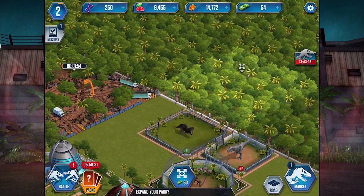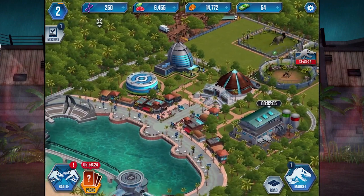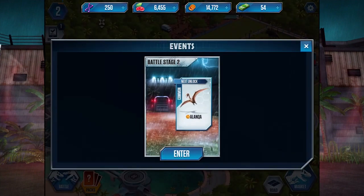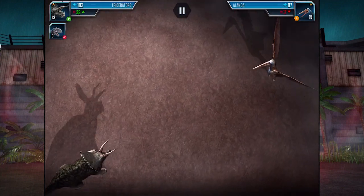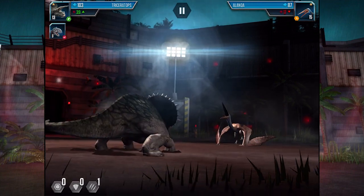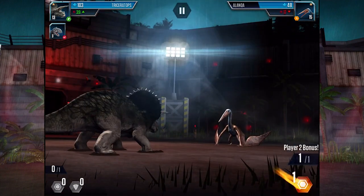We have coins — we can expand our park. We're going to expand this way, but we need 50 cash to expand that direction. I don't want to use cash because I don't have any left. We do have to face an Alanka — some kind of dinosaur, I'm not sure what he is. We have three dinosaurs — let's put all three in. Apparently we're going two-on-one in this battle. The triceratops goes in for the attack right away.